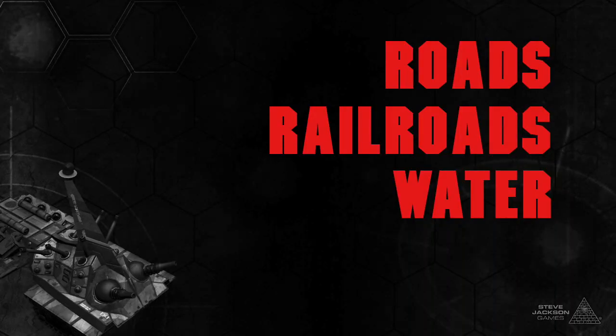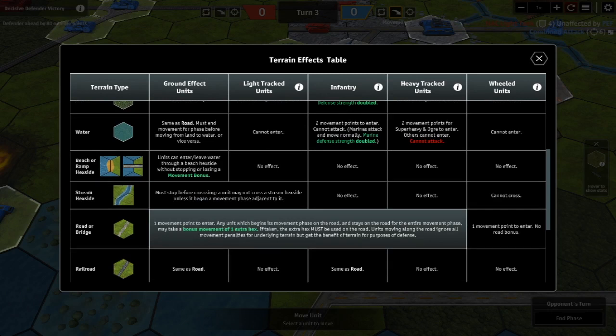Roads, railroads, and water. Roads give a road movement bonus to light tracked units: you get one extra hex of movement if you start your movement on the road and stay on the road the entire turn. A light tank that normally moves three hexes can move four hexes on a road. A missile tank that normally moves two hexes can move three. This can be very important in scenarios like Blindsided, where you need missile tanks to catch up to an Ogre.